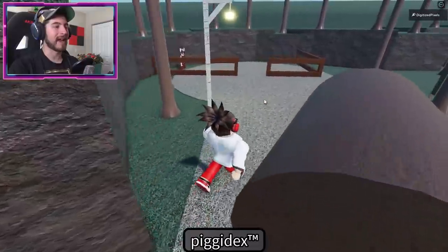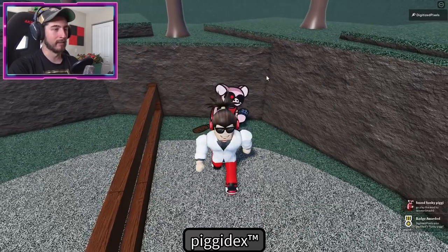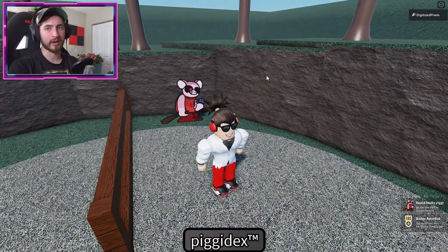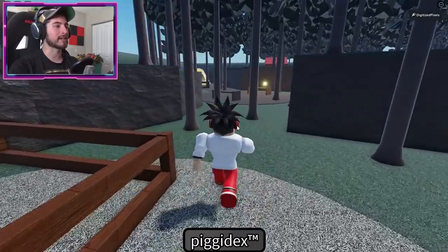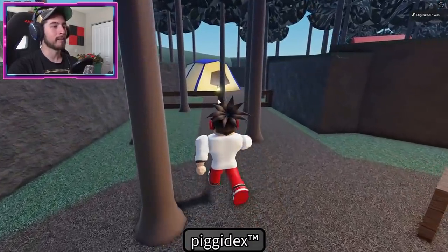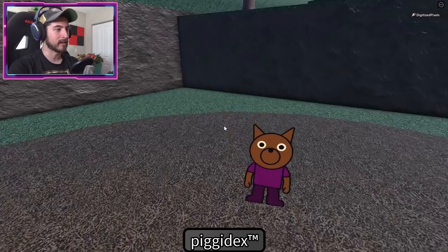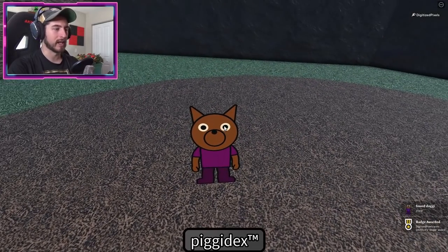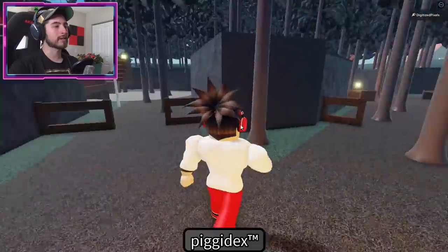Funky Piggy is going to be right over here to the right, hanging out inside the fenced area. And Doggy is going to be over here inside the tent - probably not where he's supposed to be. Doggy is not allowed in the tent!